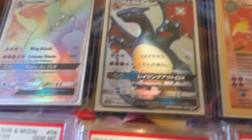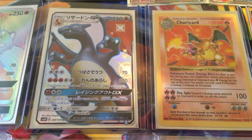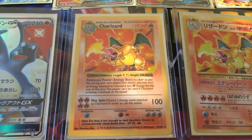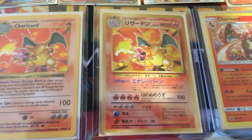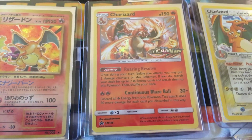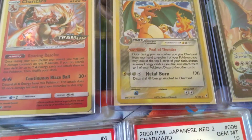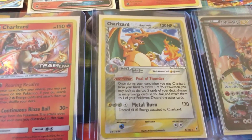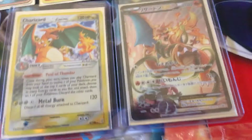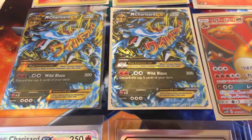Another than the Holy Grail Charizard Burning Shadows. The Ultra Shiny Burning Shadows. The Shadowless Charizard. The Japanese Charizard. The new one which looks to be a perfect 10 Charizard Team Up that I will send in. The 2006 Delta Species Charizard. The Promo Japanese Charizard.